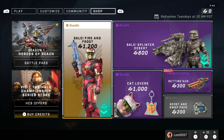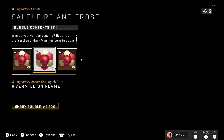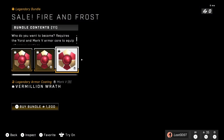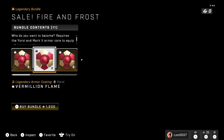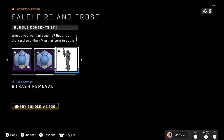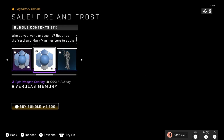We'll start out with the sale on Fire and Frost. It costs 1200 credits and you get all these coatings that make you look like Iron Man essentially. You get them for all your cores, so it's a pretty good deal. You also get a cool-looking BR skin, a sniper skin that looks pretty sweet, a shotgun skin, a stance, and of course emblems.